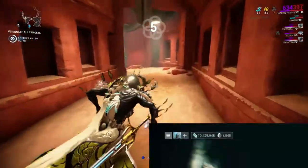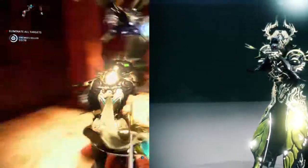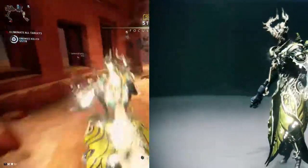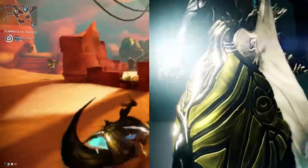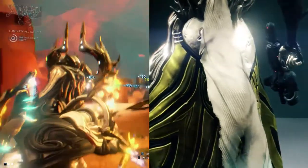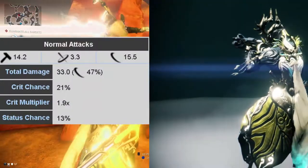Alright, so let's check out the Stubba. This weapon is the Grineer's compact and powerful version of a Grineer Uzi. This powerful Grineer Uzi relies on slash and impact damage to get the job done, making it suitable against Grineer, Infested, and Corpus factions. This weapon boasts a critical chance of 21%, a critical multiplier of 1.9.